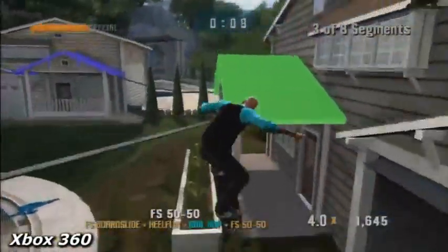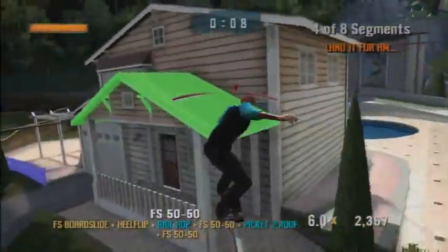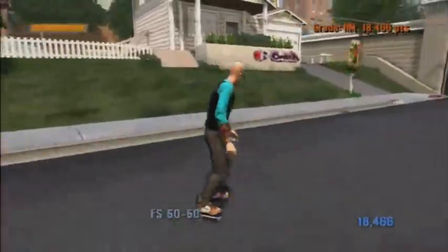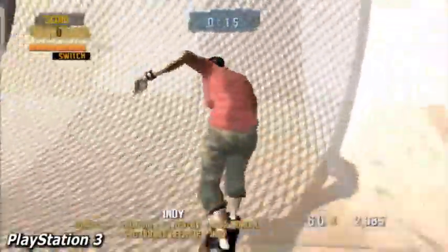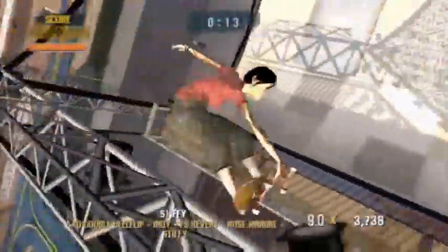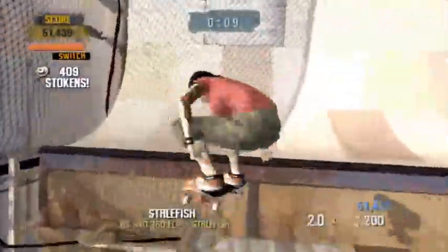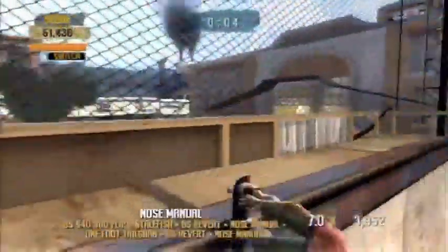There are also other new types of goals, like skate demos, where you skate in front of a crowd and have to keep the crowd pleased. The crowd is broken up into three different sections, and each section has its own zone. When you do tricks in that zone it'll please that part of the crowd. You have a timer counting down, so you need to quickly go between the three zones and make sure each section is kept happy.